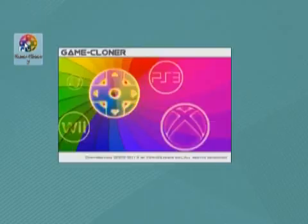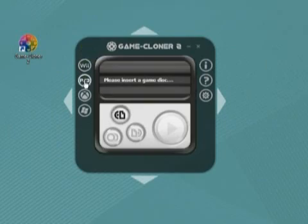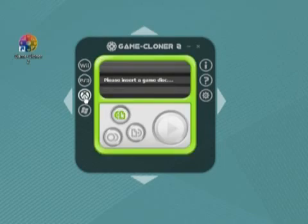Start Game Cloner. Select your Disk Style. The first one is Wii and PS3. The second is Xbox. The last one is Windows Game.